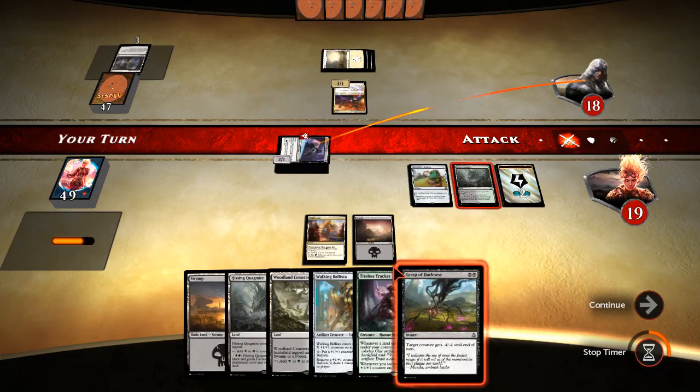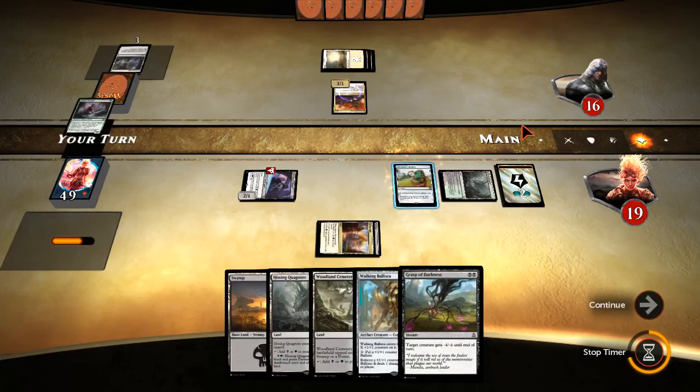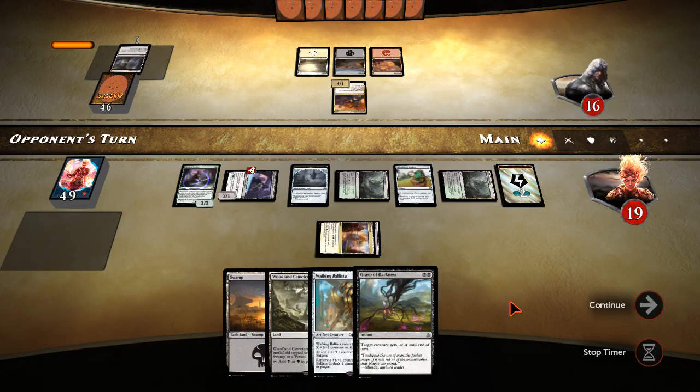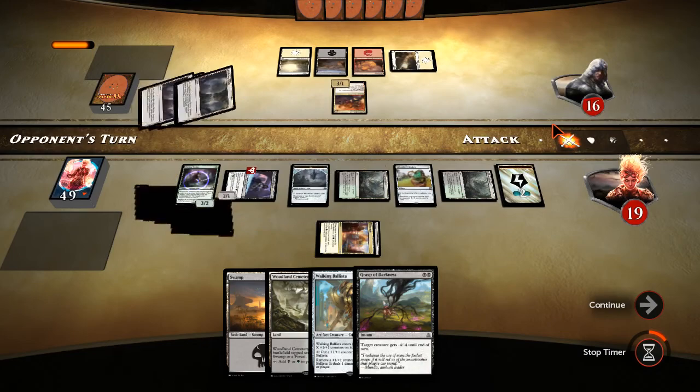Since all we're doing is putting off having one card in our hand for one turn, we make it up next turn when we play Ballista for two. We have untapped mana for probably the rest of the game. We are on the value train — we have Glint-Sleeve, Bestiary, and Tracker going. Our opponent cannot possibly out-card us. Three evolving wilds — four evolving wilds?! Are you kidding me?